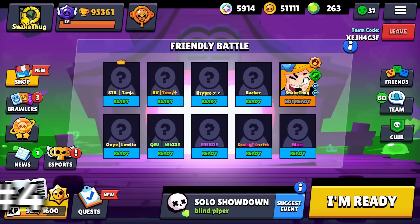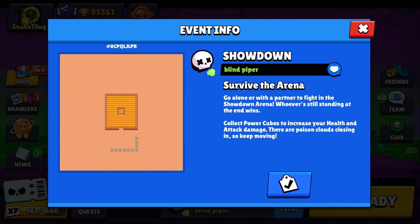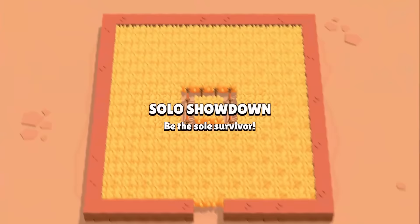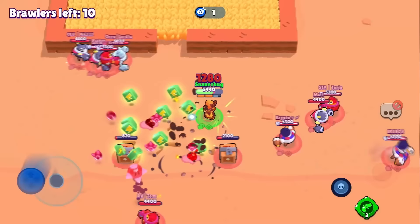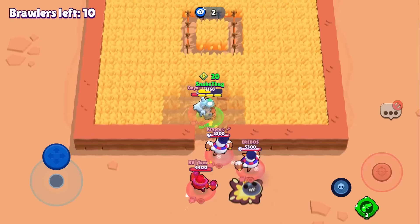The next game is Blind Piper. We have a square filled with bushes — one player plays Piper, the rest plays Tick. Piper tries to kill all the Ticks and the last Tick standing wins. The Ticks should not all stand in one spot making it impossible for Piper. In the beginning, the Ticks help me open all the chests. We have 20 cubes — that's great.